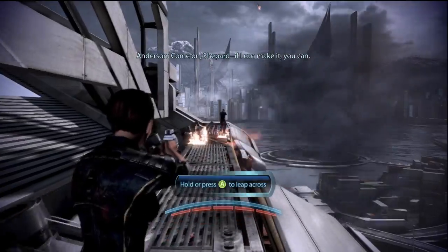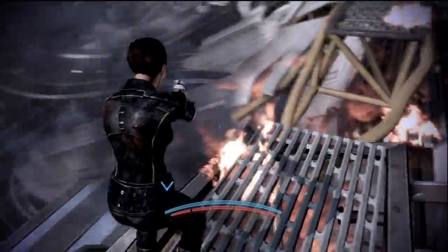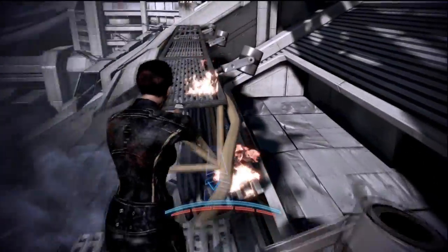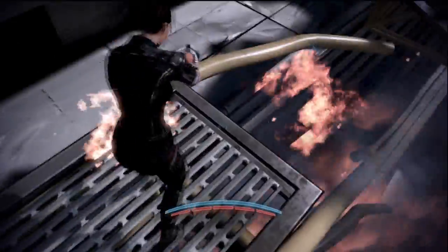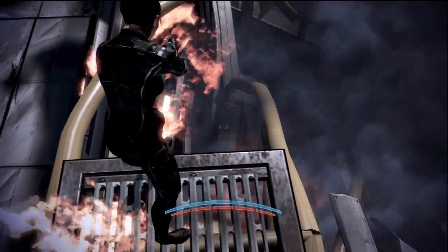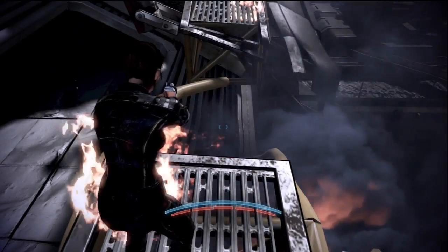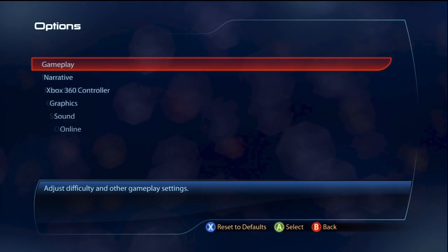In-game, the controls feel familiar. Right from the start, they want to show off that jumping has been added in several places. It is still situational and marked by action icons. It's too late in the series to add jumping physics, and this isn't really a replacement for the ability to jump whenever you want, which was a common complaint about the Mass Effect series. I found this to be a lame attempt at appeasing people, and it doesn't work.